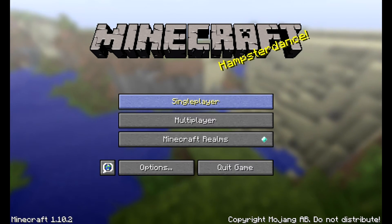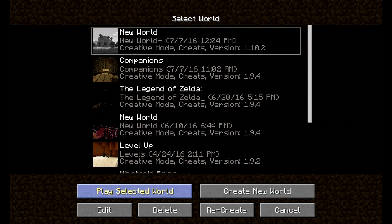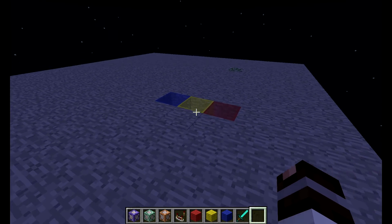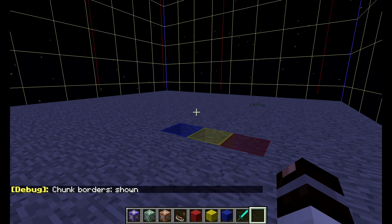We're going to get started — hit single player and go into our new world, then play the selected world. We're going to start off in our world set to survival mode because we want these commands to be constantly testing. By pressing F3 and G you can check the chunk borders.